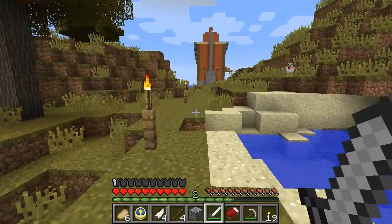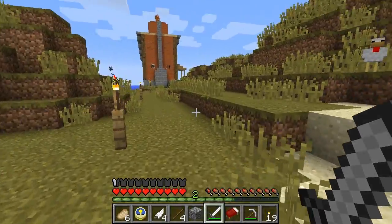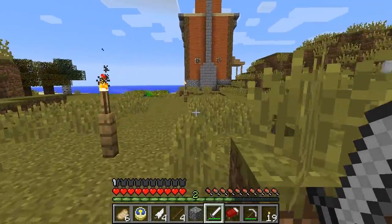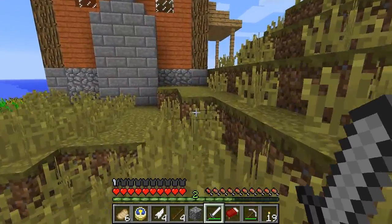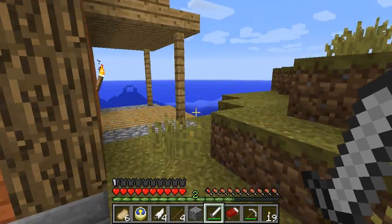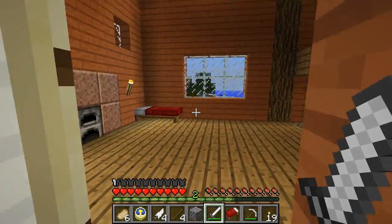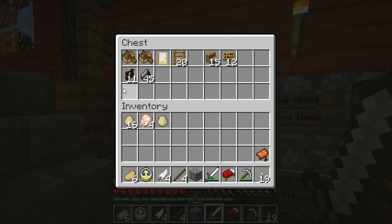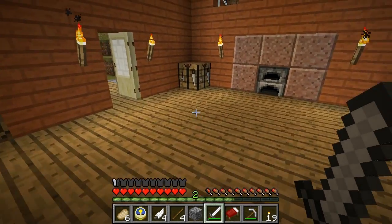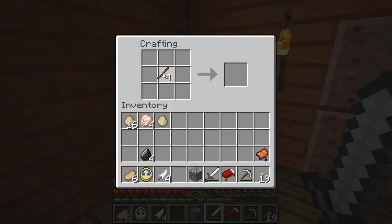Since you get four arrows out of this I presume the recipe is for a group of arrows — because you need more than one feather to make one arrow yet you get four arrows out of this. I need flint as well — I put flint in here. Now let's make some arrows: flint and feathers. Sixteen arrows — that would be good.